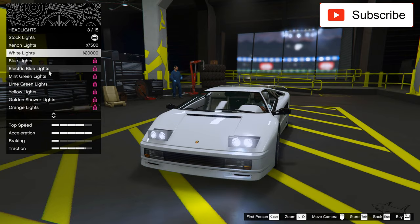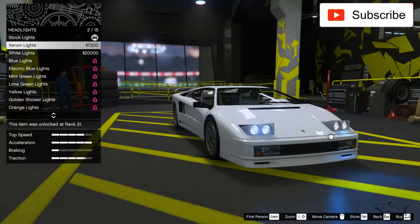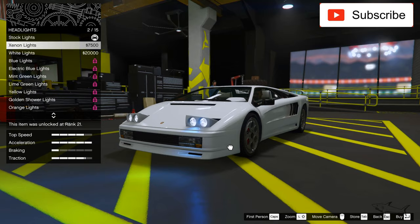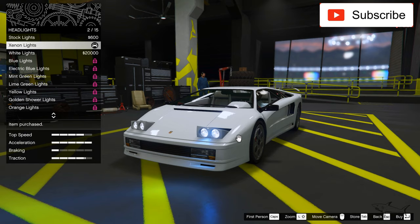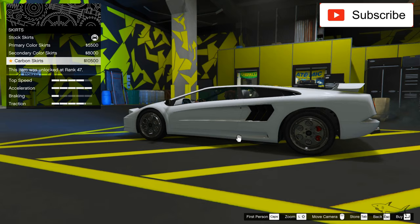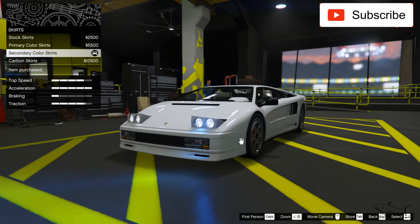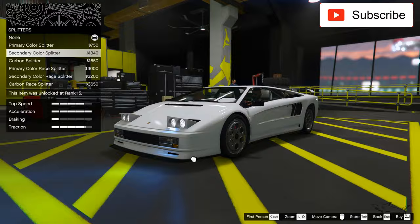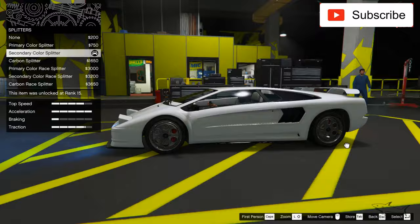I always take blue lights, but maybe on a car like this I can take something else. If I want to make it as clean as possible I can take the xenon or the white lights. Let's take the xenon lights. Now let's check the plate. We have some skirts here which I'll make black. I want to add a front bumper lip — a black lip. This small one is perfect, it will continue the black line.